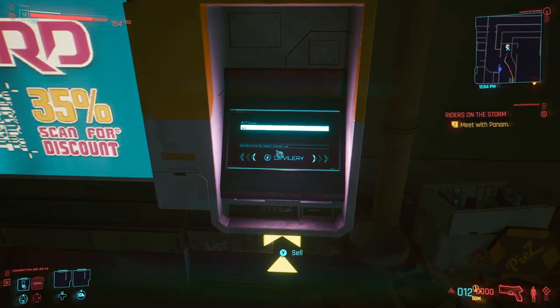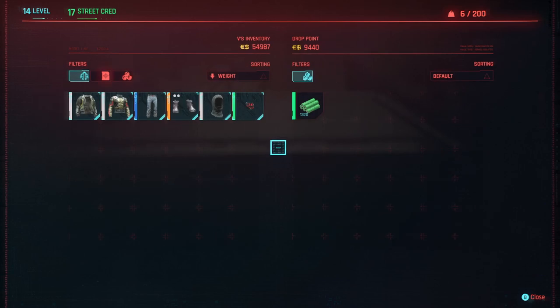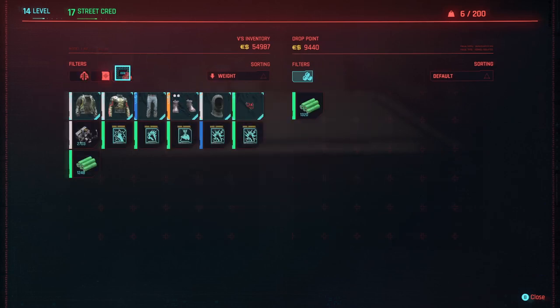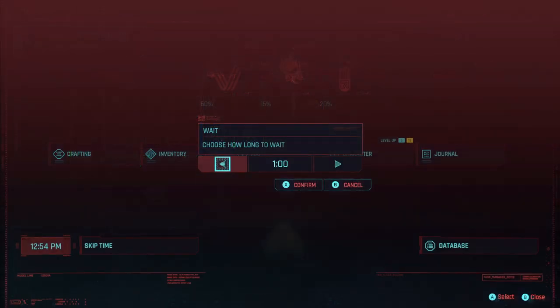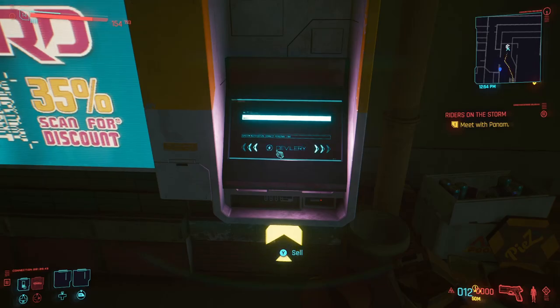Now just sell the components. Unfortunately the nearest drop point is a bit far, so it's quicker to fast travel to your apartment as there's a drop point right next to the station. It's likely you'll have more to sell than the drop point can afford — simply skip time by 24 hours and the vendor cache will reset.